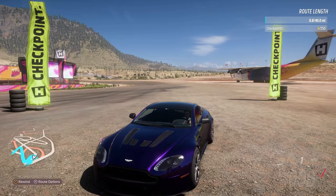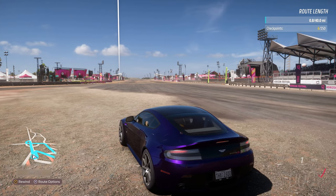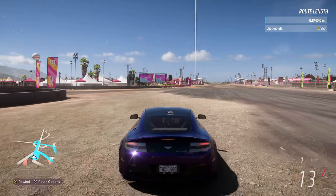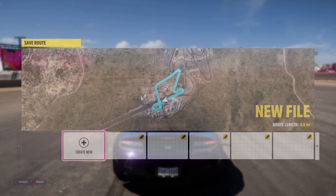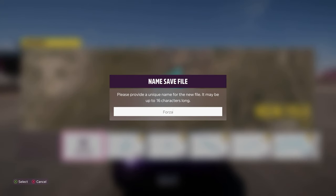Once you've placed your final checkpoint, make sure you don't then cross the start-finish line or Forza will think you've completed your route. If you do accidentally cross it, it'll suggest saving it as a new file — you can give it a name of your choice.